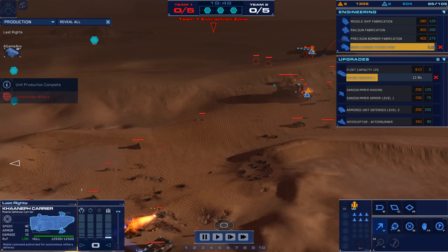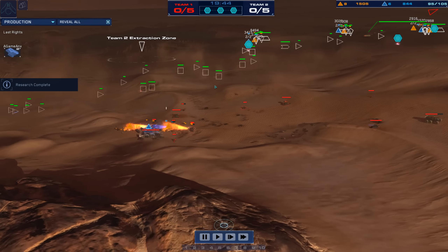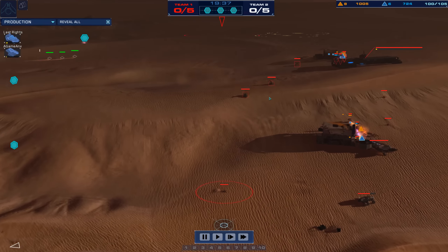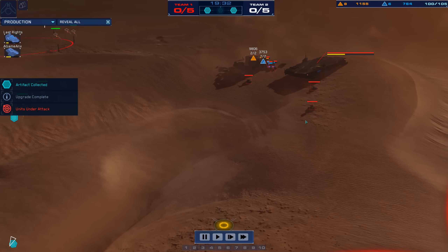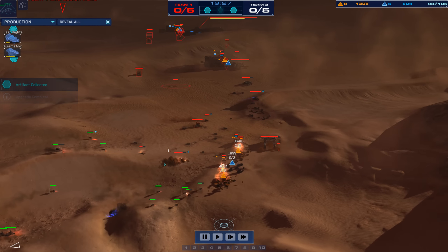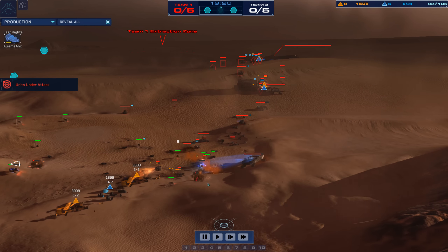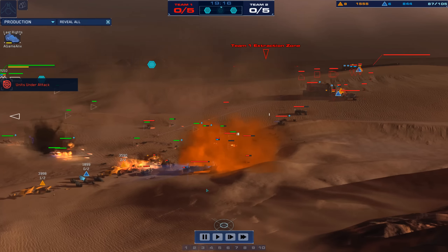A-Game is now actually getting some pretty good resourcing going on, but I still think he's going to be behind overall. A pretty big push into the economy once again. Armored assault being pushed back, but the rail gun's answering from A-Game. A very nice turret post placement from A-Game and he's going to repair the turret post. There's smoke blocking some of it — a nice cluster mortar there. A-Game is trying to turn the tide of this fight and push Last Rites out. It is a desperate fight for A-Game — a fight for survival.